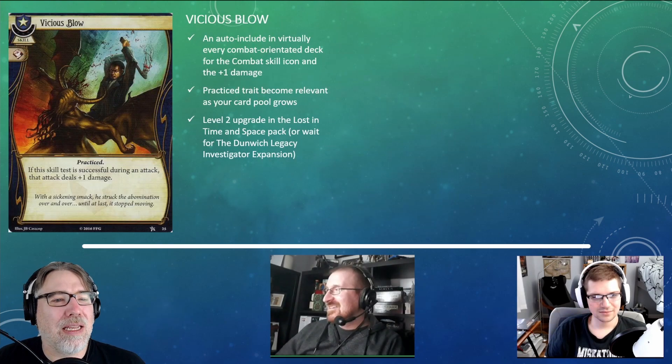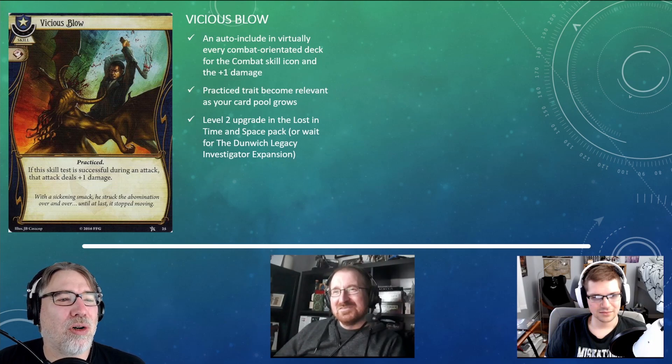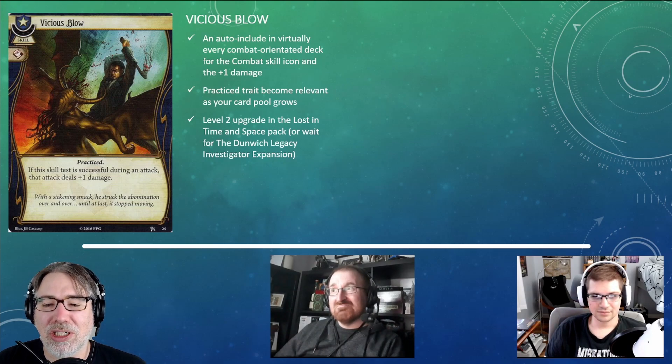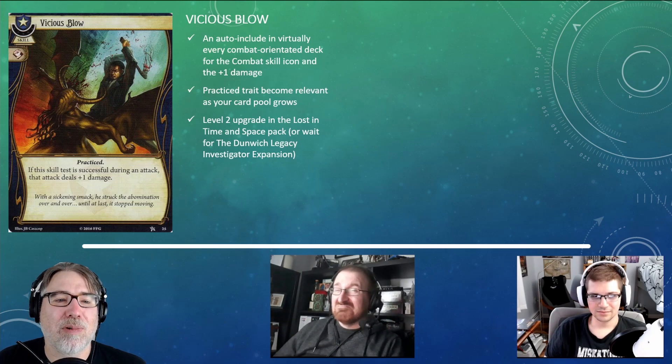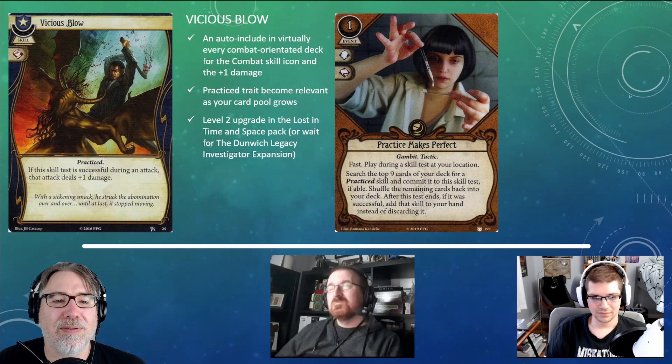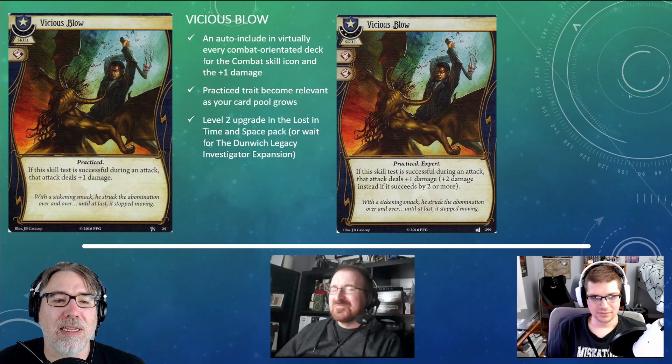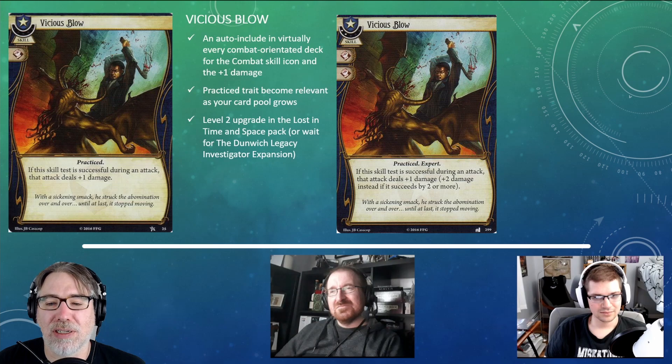The final card is Vicious Blow. It is a skill with one combat skill icon and the Practiced trait. If this skill test is successful during an attack, that attack deals plus one damage. Cards that give bonus damage are exceedingly rare — this is a two-of in pretty much every Guardian deck under the sun. The Practiced trait becomes more relevant as the card pool expands, particularly with Practice Makes Perfect from The Dark Side of the Moon. There's also a level two upgrade in the Lost in Time and Space pack, or you can wait for the Dunwich Legacy investigator expansion.